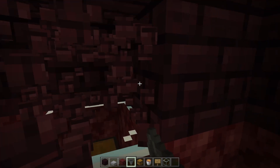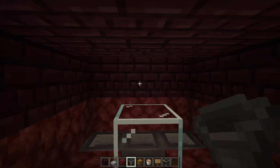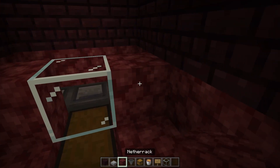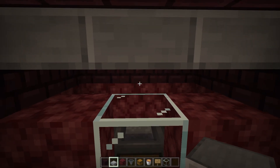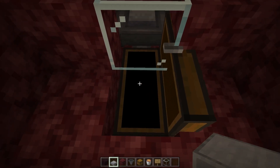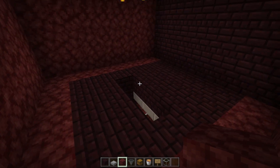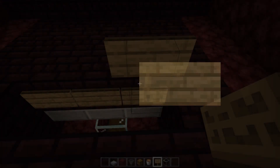Now dig out a small area for yourself so you can actually kill the blazes once they fall down. Place two solid blocks there, take some slabs and place them on the roof — now when you stand there, you'll be able to kill the blazes. Their XP will come through to you, and all the blaze rods will go inside the chest. Now take your six signs and place three on the inside of here, then shift-click and place three signs on top of those signs.